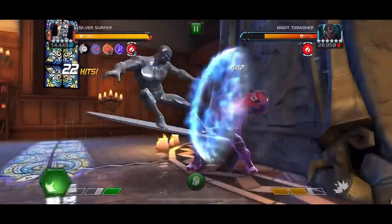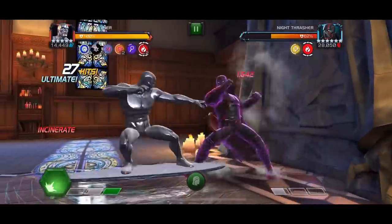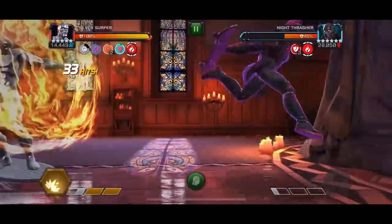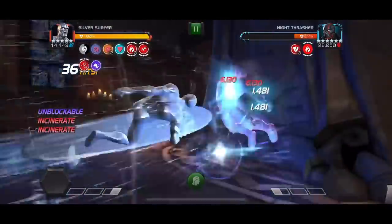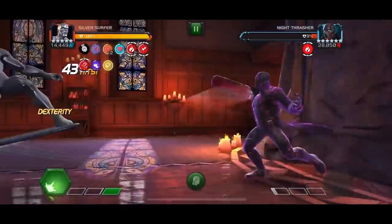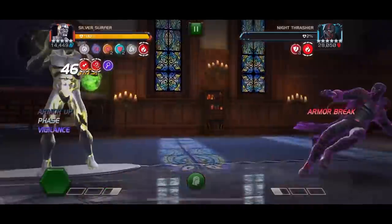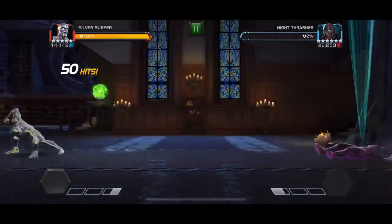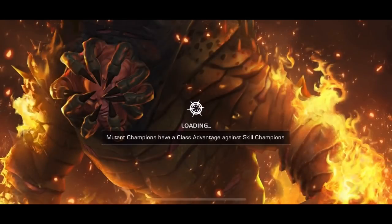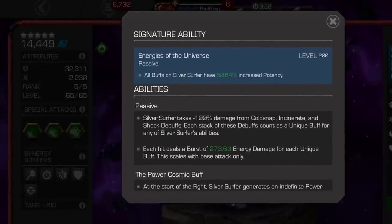Another thing I'll showcase at the end of this video that I haven't really mentioned: Silver Surfer's signature ability is extremely underrated and I believe it holds potential insane applications in the future, because he increases the potency of all buffs placed on him — not just his own. So your Precision buff is more potent. If you're doing that combo party node where you get Cruelties, they are more potent. If you're in Incursions running Buff Cornucopia, every single buff you place on Silver Surfer is more potent and more effective. And if in the future we gain more nodes and synergies like Heimdall, that could potentially be a game changer.